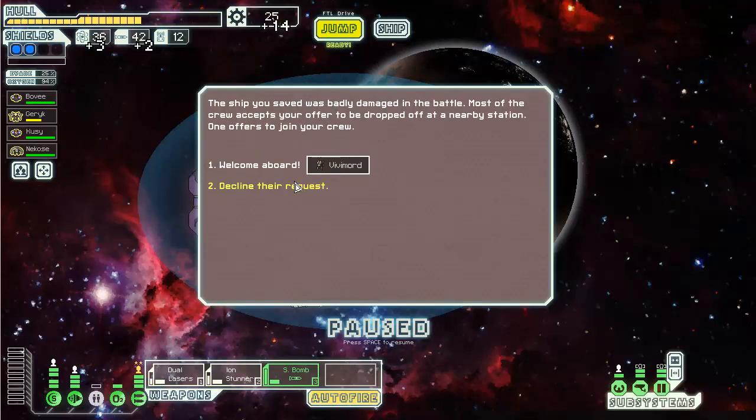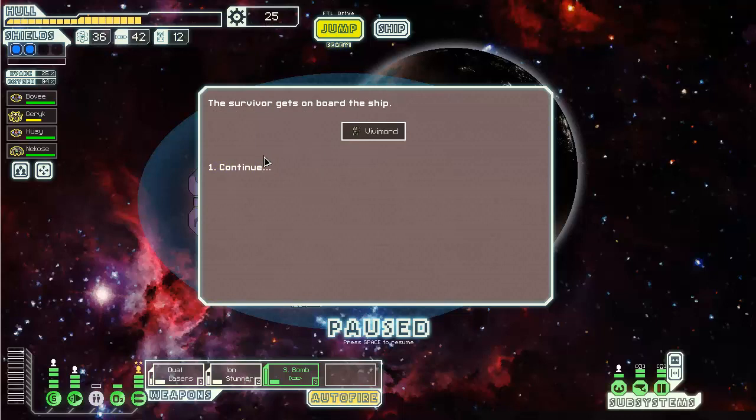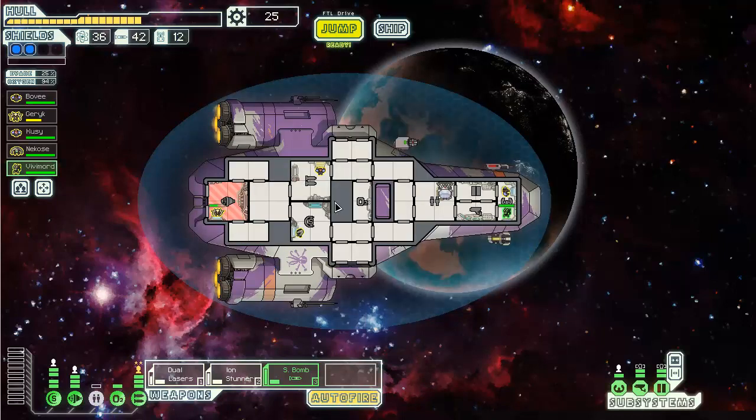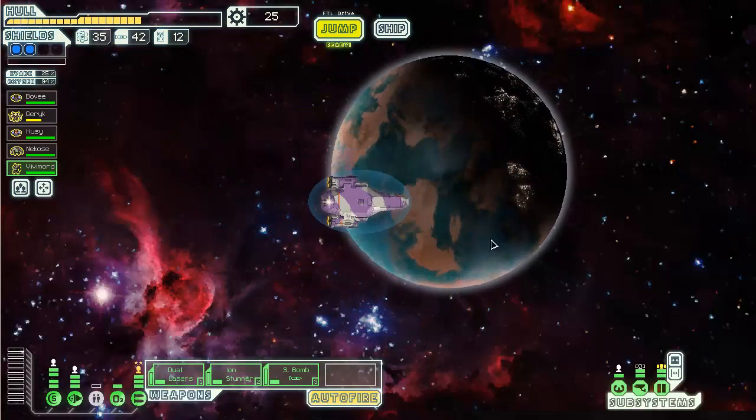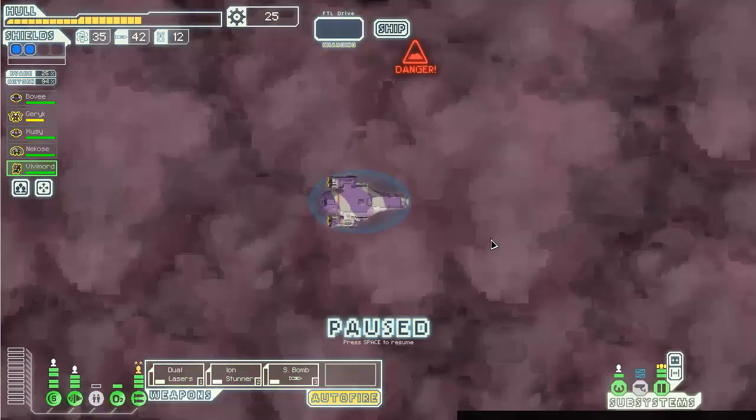Three fuel, two missiles, fourteen scrap, and I get a mantis crew member. I'll put him on doors because it's great to have level three doors at level two cost. It looks like next jump it would have been beyond the exit beacon, so I did good - I made a good judgment call on that one.